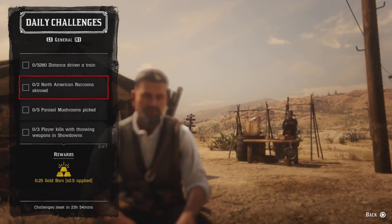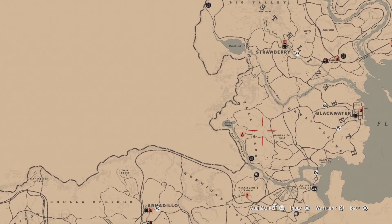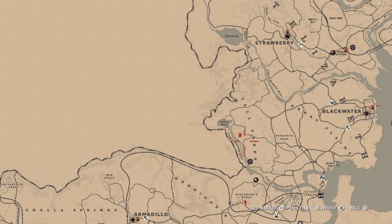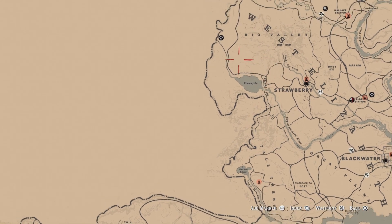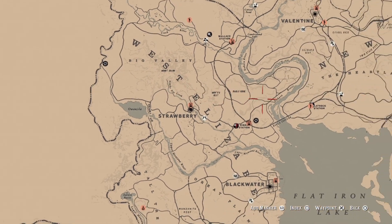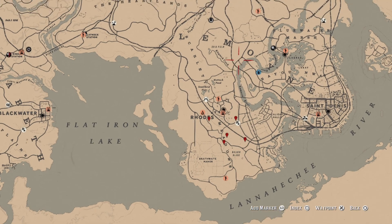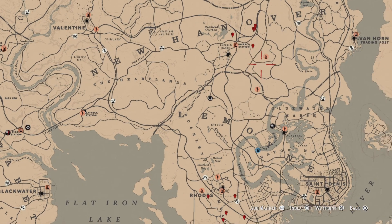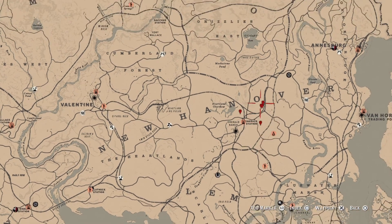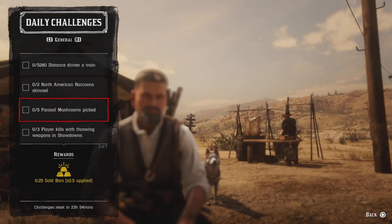For two North American raccoon skins, these are nocturnal critters. They're garbage hunters — they always get into your garbage. You can find them in Tall Trees, around the Big Valley area, up east in Mojo Glades. You can also go to Ringneck Creek in this area, and of course up here by Emerald Station. Get your two raccoon critters and you'll complete that challenge.